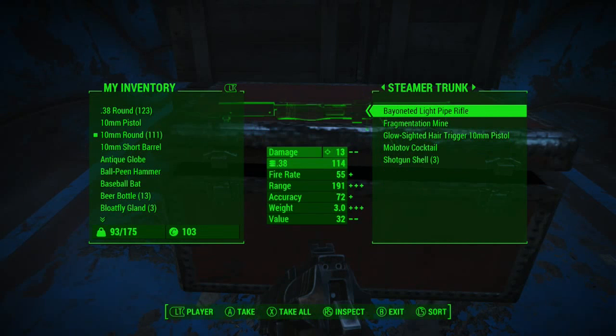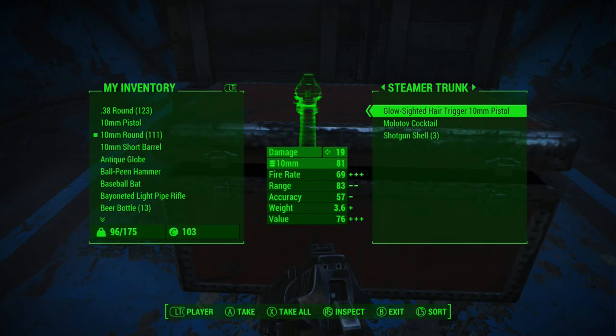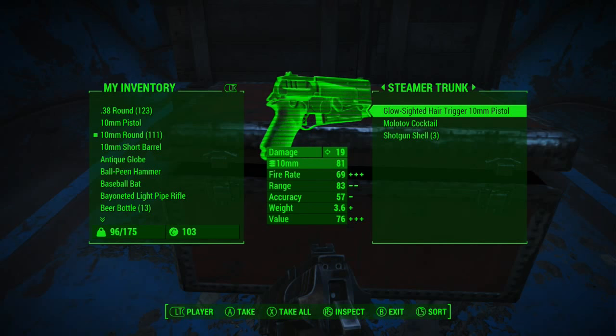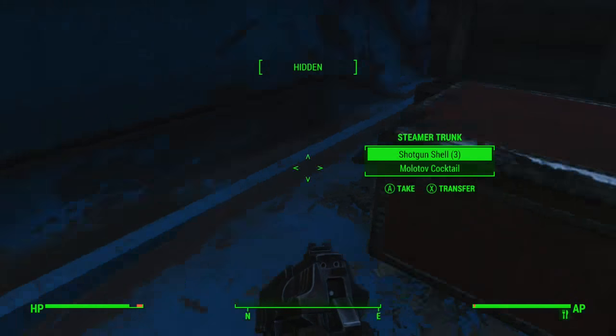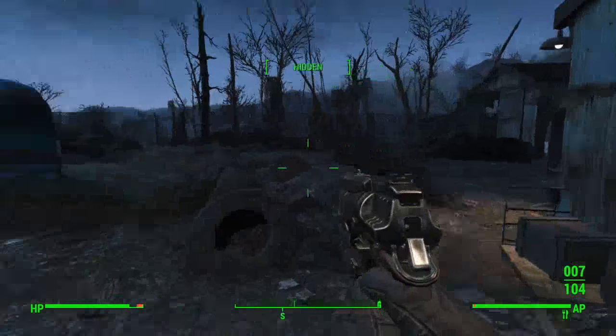We get a load of ammo, a bayoneted light pipe rifle, a fairly decent low-sided hair trigger 10mm pistol, some Molotovs and some shotgun shells. I'm not going to take either of those. So we're going to move on and continue south.